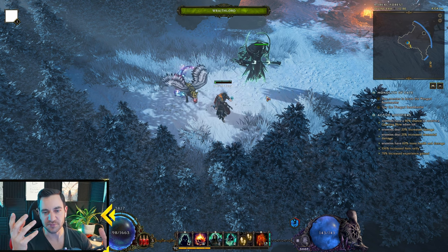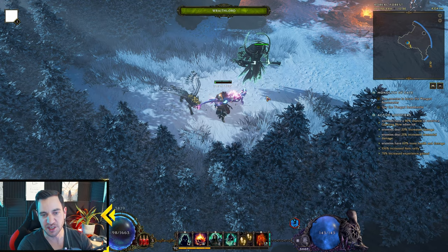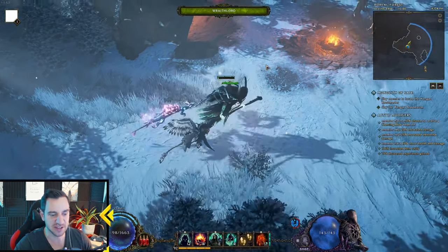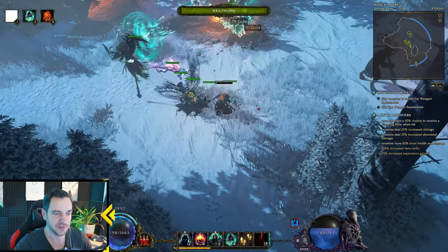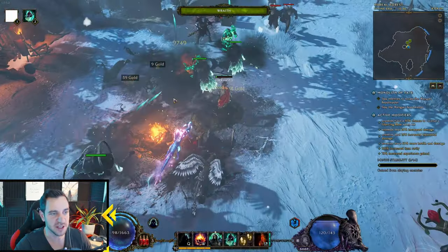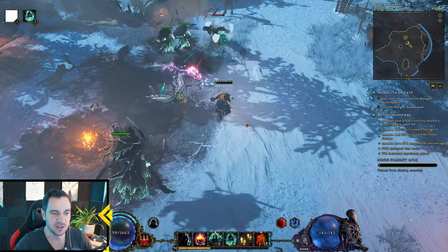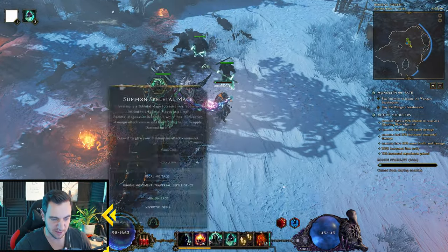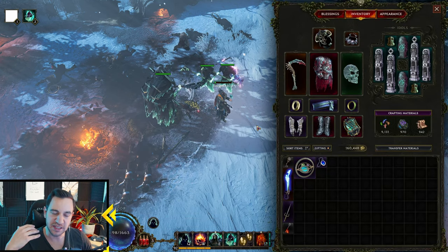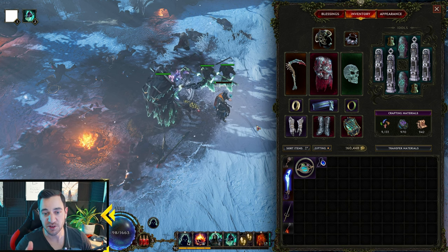The first thing is: what is Last Epoch? It is a so-called ARPG — an action role-playing game. The action part comes down to you running around, casting your spells, or buffing your minions so they kill everything, and then you get gold, level ups, skills at the bottom, and items. If you play Diablo 4 or Path of Exile, it's very, very similar.